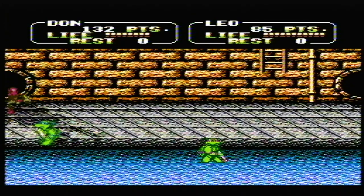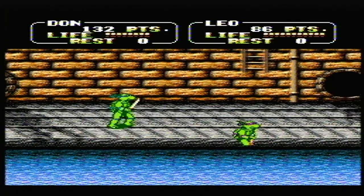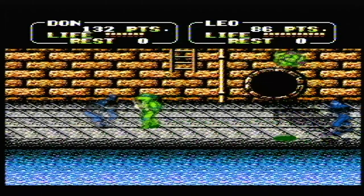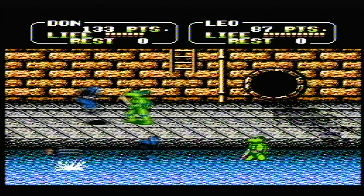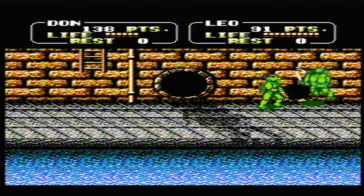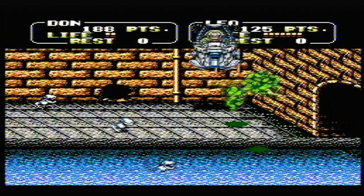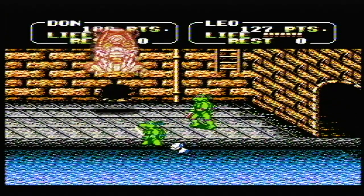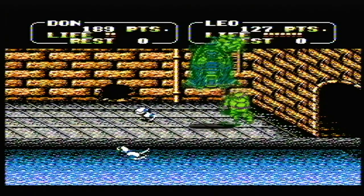The second part of the second level is in the sewers, and this is the easiest level in the game — you can fly through this without even dying. Just watch out when you jump into the water; you can find yourself attacked by missiles popping out of the water. You see mousers for the first time, and I like to get in a rhythm with a special attack just to get rid of them. The end boss is Baxter — he doesn't attack you, he just drops mousers. You can farm these mousers for extra points or extra lives, and he is the easiest boss in the game.